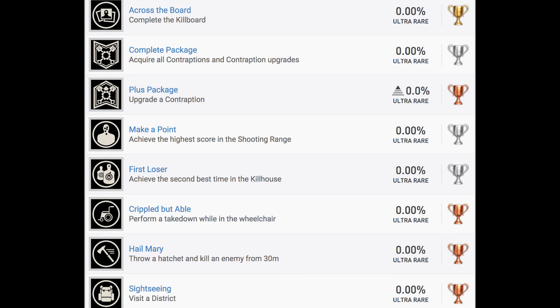Complete Package: acquire all contraptions and contraption upgrades — I'm sure that won't be too hard with collectible guides. Plus Package: upgrade a contraption. Make a Point — some silvers — achieve the highest score in the shooting range. And First Loser: achieve the second best time in the Kill House. I wonder how difficult that's going to be — if it's going to be anything like the training course in Titanfall 2 or the FNG course from Modern Warfare. Crippled but Able: perform a takedown while in the wheelchair — I bet that's going to be like the first trophy everyone gets, because that's like the very first mission of the game.